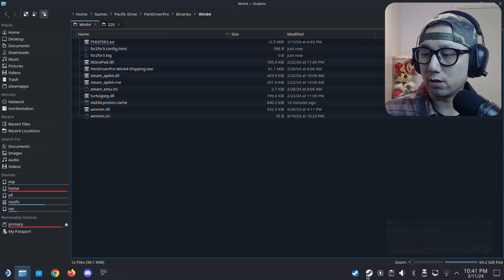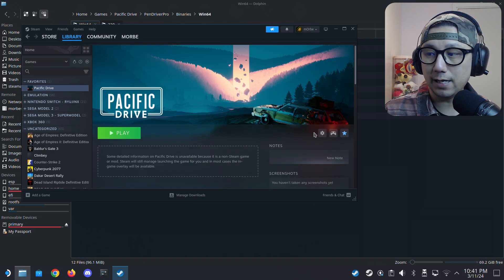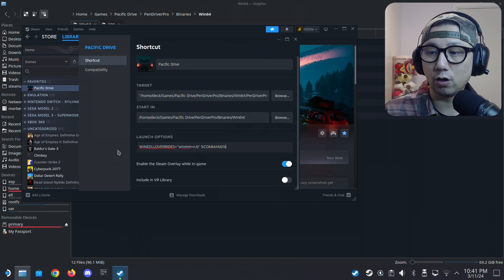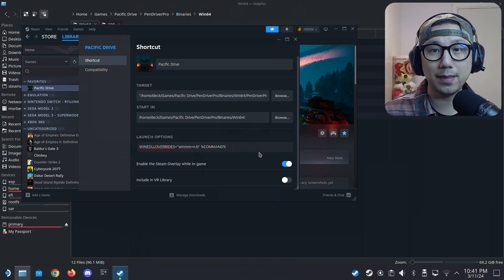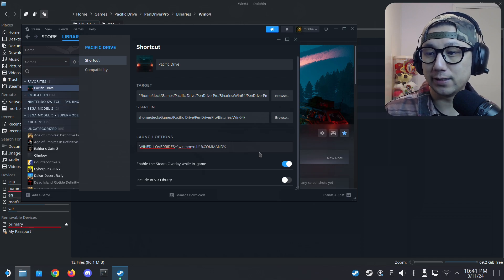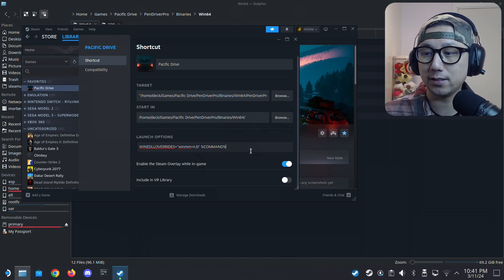Now open up Steam, locate your game, click on the gear icon, go into its properties, and make sure you have the launch options. The command is: WINEDLLOVERRIDES equals quotation marks winmm equals n comma b close quotation marks, space, percent command percent. I'll leave this in the description so you can copy and paste it — I don't want you to make any typos.